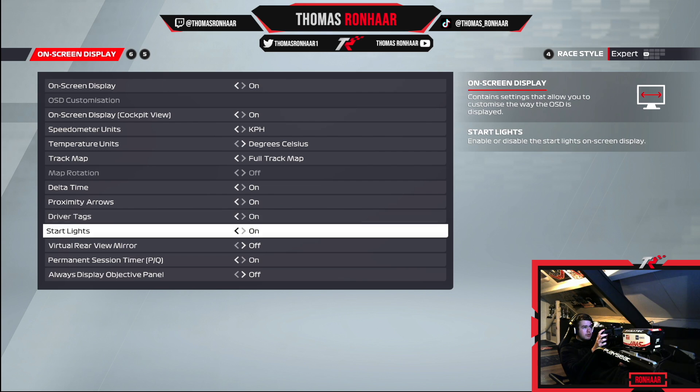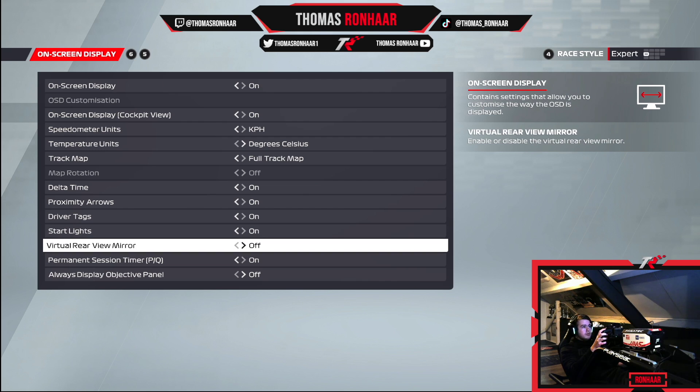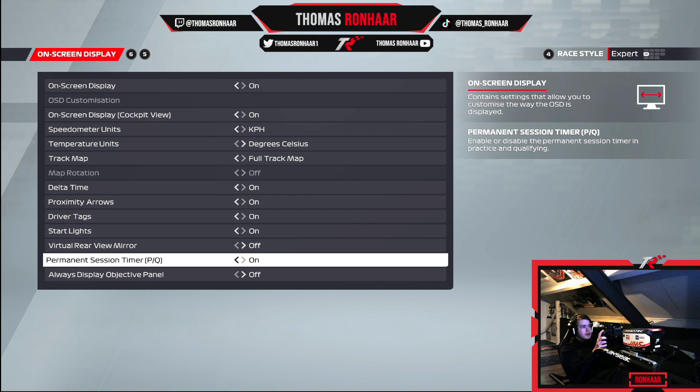Start lights on — makes sense to have it on, I think pretty much everyone uses it. Rear view mirror — virtual rear view mirror — I like to have that off. A few people like to have it on to avoid pressing the button and just look at the top of the screen, but I don't like it personally — again, personal preference. Permanent session time I like to have on. If you have it off you can only see the last five minutes of the qualifying session, and especially for league racing or eSports you want to know how much time you have left — on an out lap, a flying lap, an in lap — and you can judge how long you have left when you come into the pits.